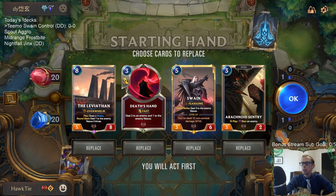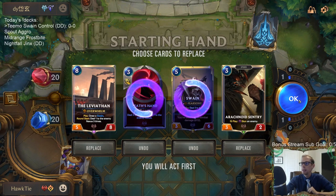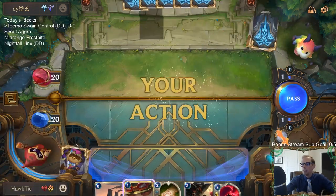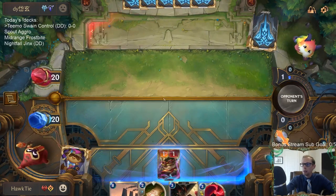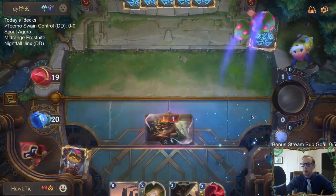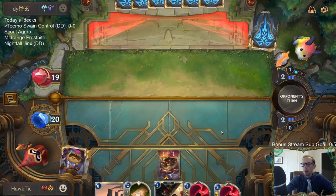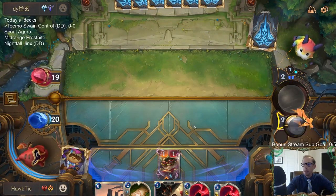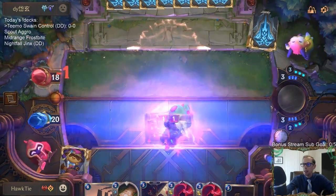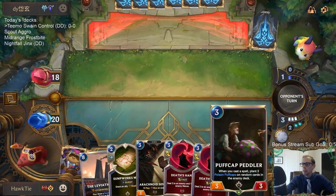It looks like we're playing Trundle Aurelion Soul. I'm going to keep Leviathan in my opener. I'm also going to be trying out a new version of Scout Aggro with no War Chefs — replacing War Chefs with Jagged Taskmaster, now a two-drop, which is a Bilgewater card, moving away from Vanguard Bannerman and playing the four-mana Scout as well. Alright, Teemo's doing its job.